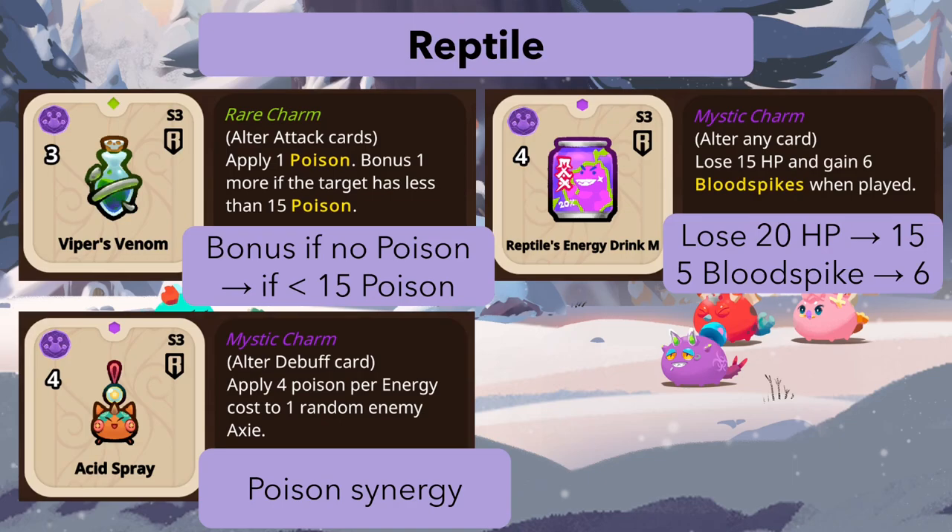There's a new reptile charm called Acid Spray — it applies four poisons per energy cost to one random enemy axie. It can only go on debuff cards, but for any poison card, it just adds four more poison. Basically this just pushes poison builds significantly. I'm really hoping poison will see play — it deserves some love.